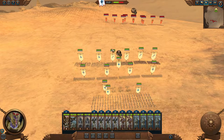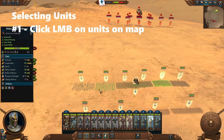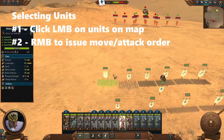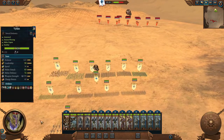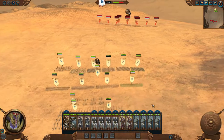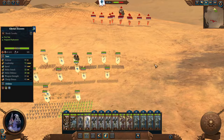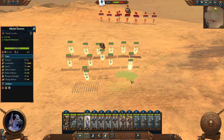First things first — to select a unit, you can do it in two ways. The first way is by clicking on the unit you want on the map, then right-click to issue a move order to a specific direction. The second way is by clicking on the banner cards. For example, if I want one of my Illyrian Reavers to move, I click on their banner and they move in that direction.